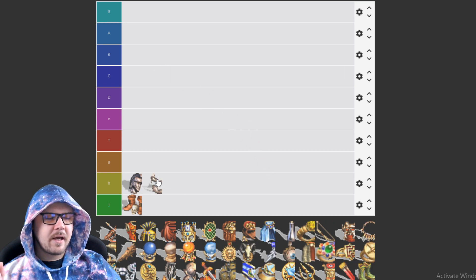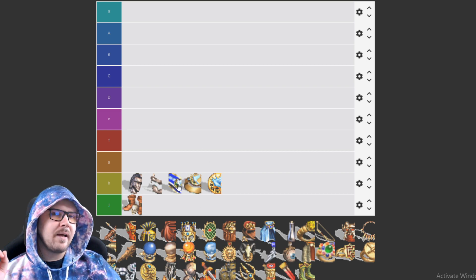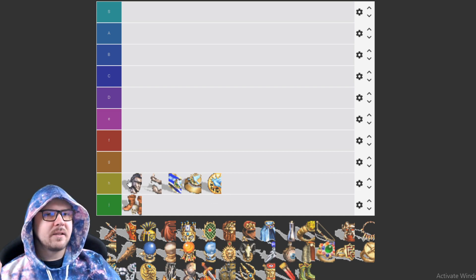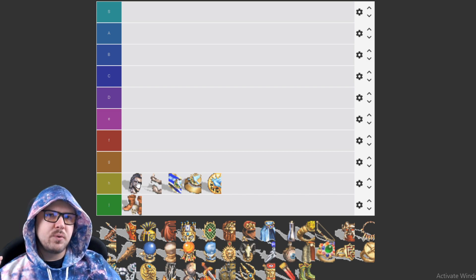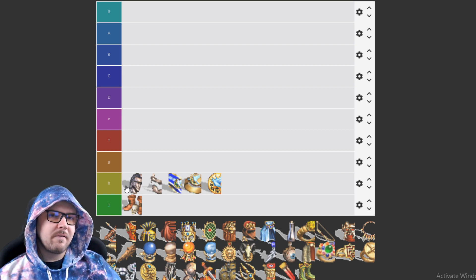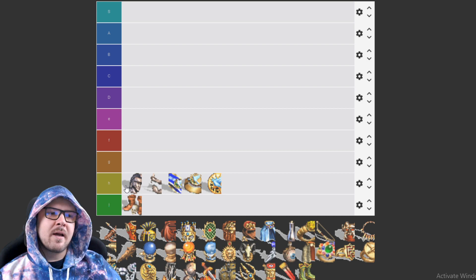Next we're going to rank the Head of Legion and Arms of Legion, as well as the diplomat pieces — the Diplomat's Ring, Statesman's Medal, and Ambassador's Sash, which combine into diplomacy combination artifacts. The diplomat pieces allow you to negotiate with weaker creatures and reduce surrendering costs. The Head of Legion adds one to tier six unit growth, and the Arms of Legion adds one to tier five growth. The value is just way too high for what these are worth — 10k each.